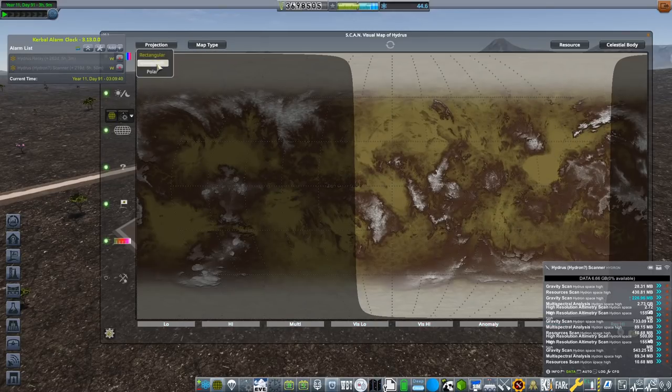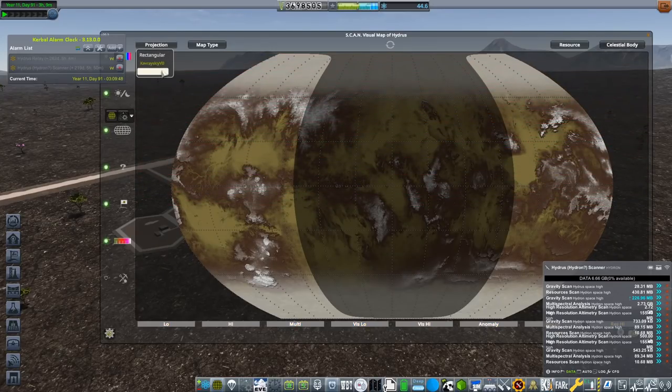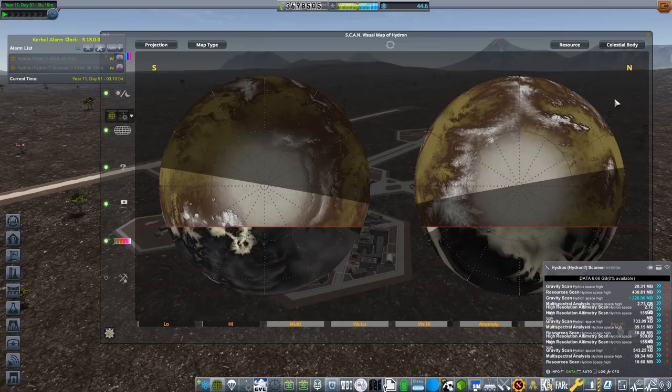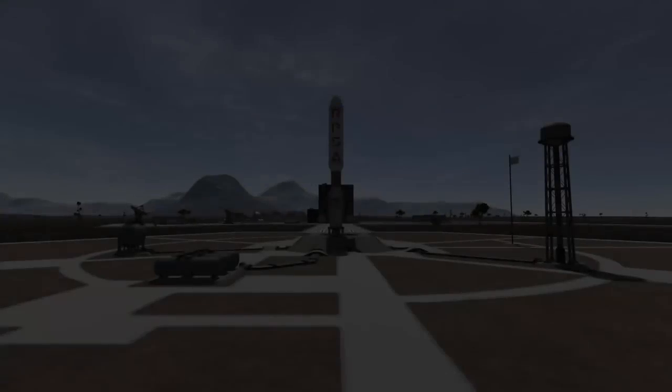Here are some of the maps that I did actually get of Hydrus. I thought I'd show this just to see the useful visual maps that we've got off the surface. ScanSat is amazing for these - I think it looks absolutely fantastic. But we also do have maps of Hydran as well.